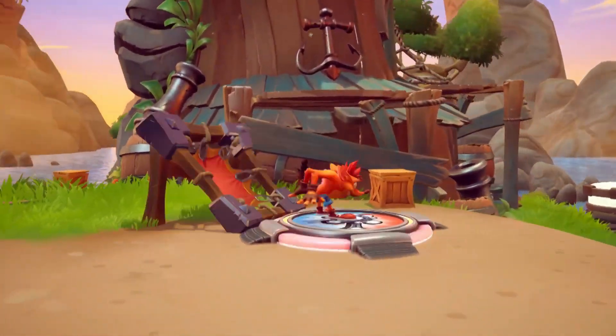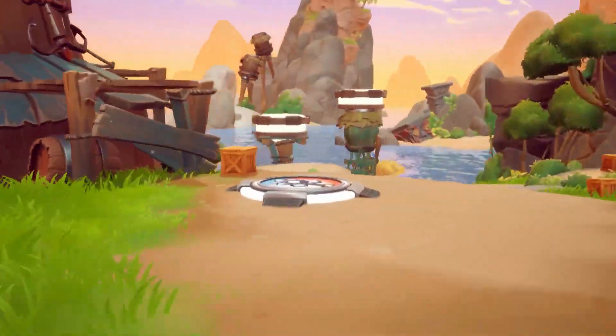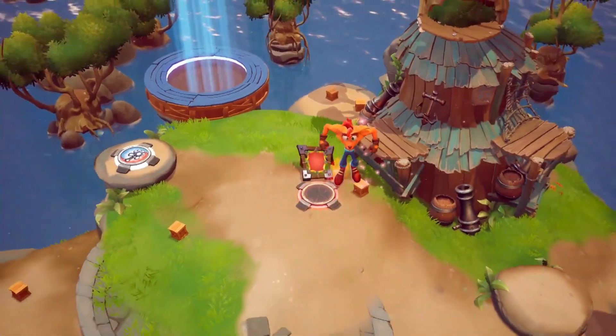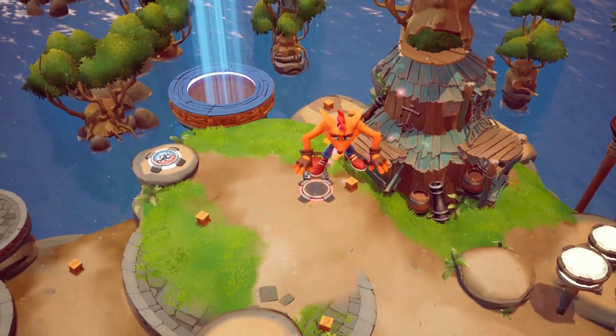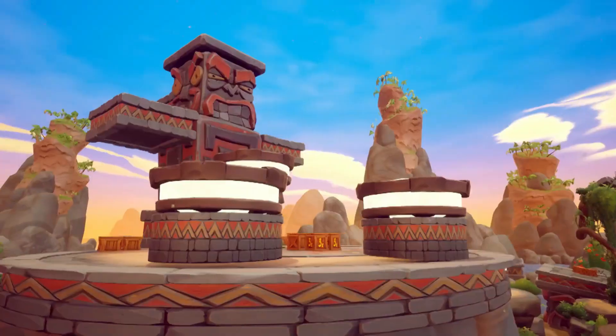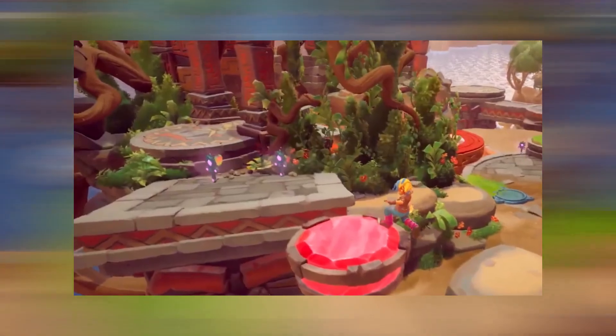This part of the video is pretty interesting, because we finally understand what the relic platforms are for. In this case, Crash summoned a trampoline with it to launch himself up into the air, just to cannonball himself all the way back down again. It probably costed a few relics to activate this platform, and if that's the case, this explains why there are relics scattered across the map for you to collect.